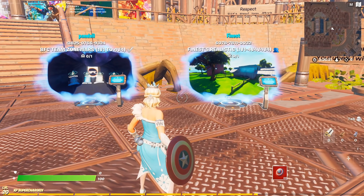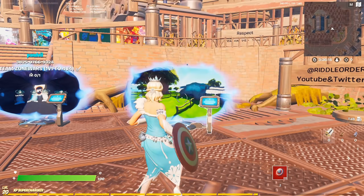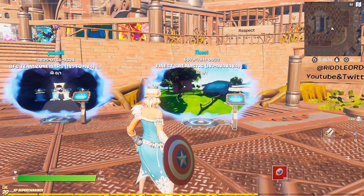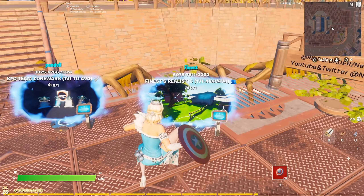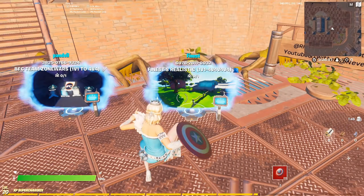If you do want to just do 1v1s versus another player, I'd recommend using any type of realistic map where it's a little bit more laggy, you've got a little bit more input delay, and it's more realistic to in-game. Obviously, you've also got different loadouts where you can fight with blue pumps or gold spazers, and realistic maps as well.